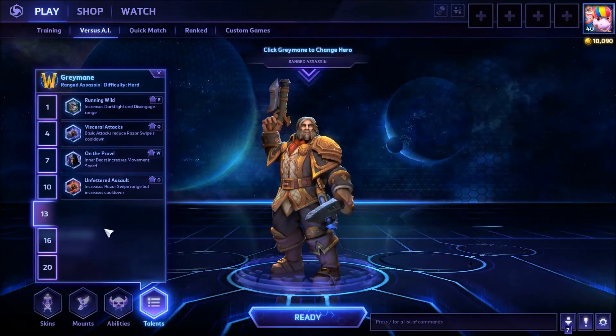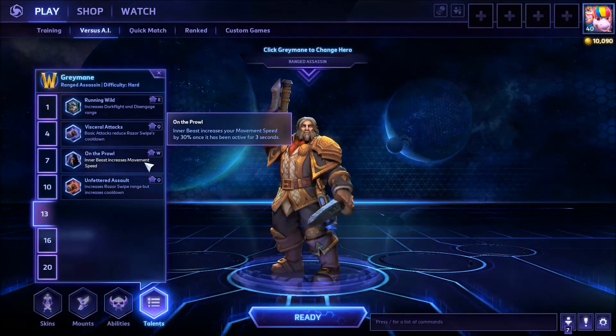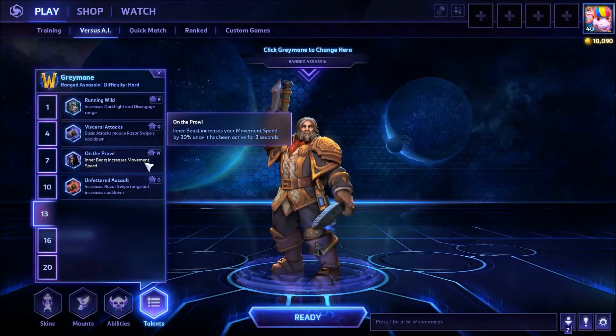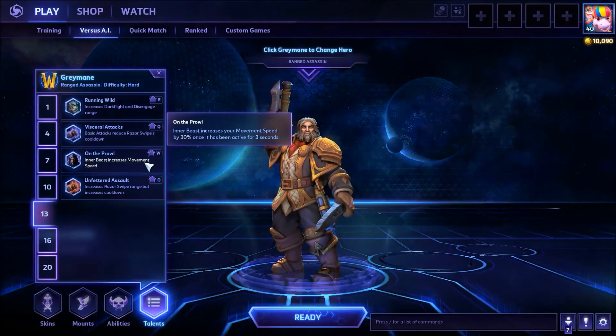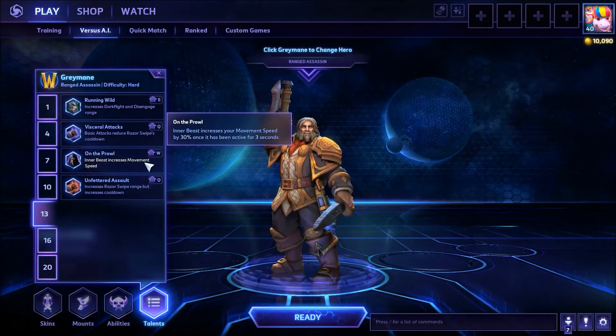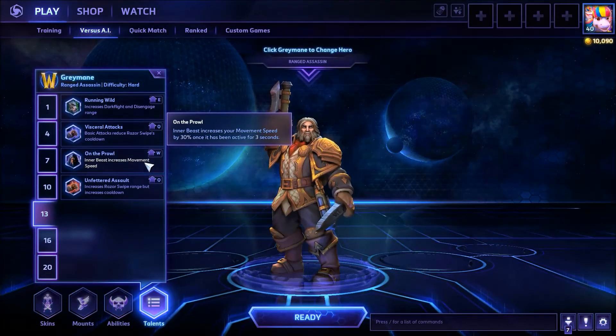At level thirteen, we're looking at taking On the Prowl, mostly because while your Inner Beast is active you're going to be 30% faster. I like this for this build because it kind of gives you the escape that you don't really have before. So now you can move in and out of combat a bit easier when you're in human form instead of having to engage and disengage constantly.